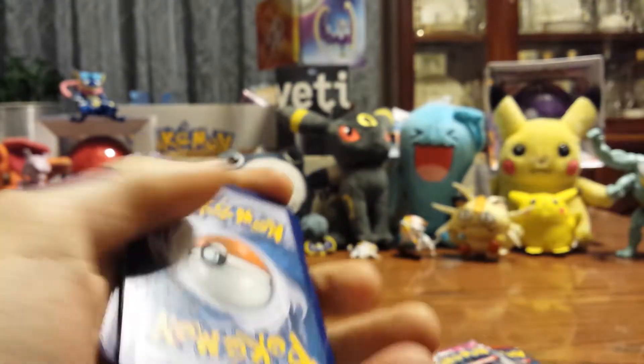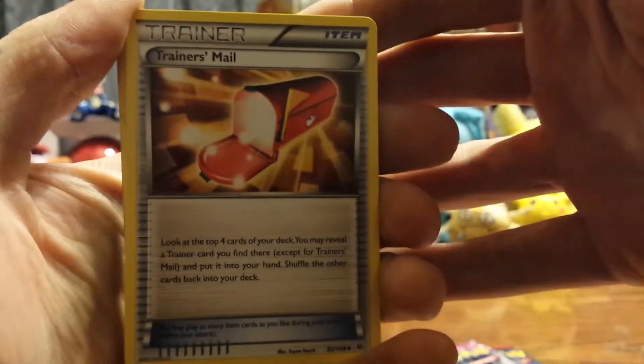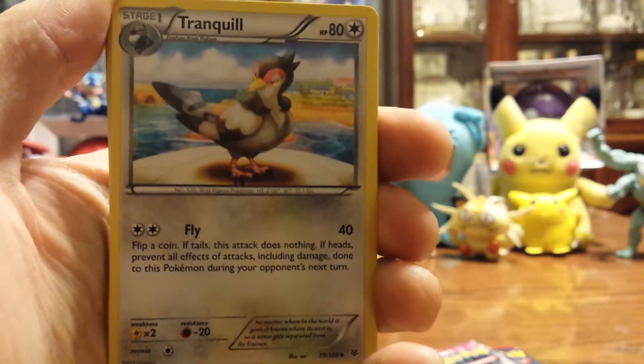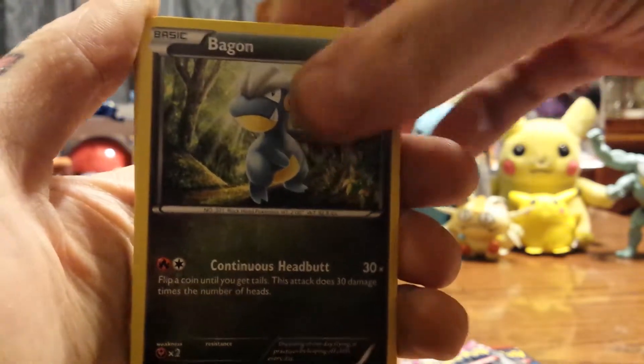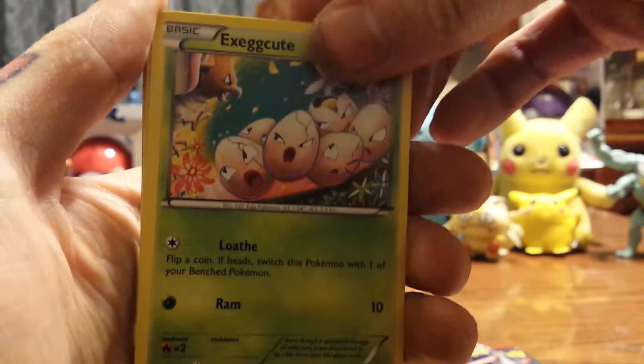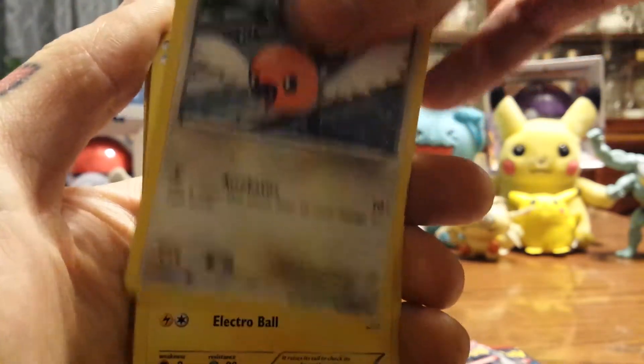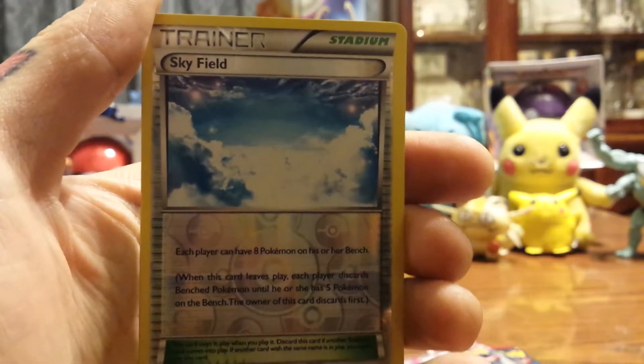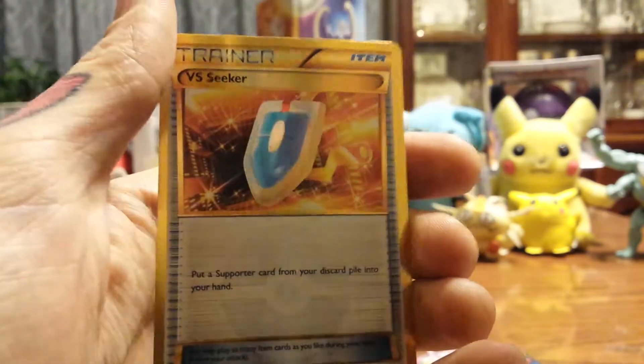Next Roaring Skies: Trainer's Mail, Rayquaza Spirit Link, Tranquill, Beautifly, Exeggcute, Fletchling, Pikachu, Reverse Holo Skyfield. Oh, no way!